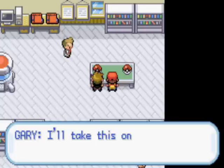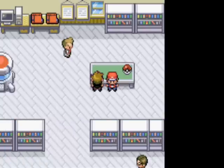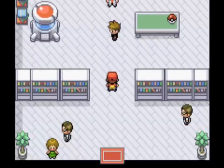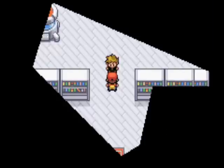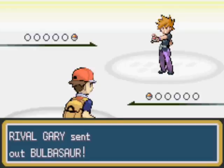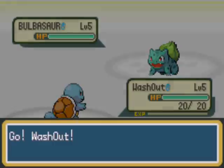Gary will choose Bulbasaur. Next you want to head out of the lab, but Gary will stop you and he'll want to battle you. Don't worry about type advantages in this part of the game, because this first battle only has normal type moves, which doesn't matter really.